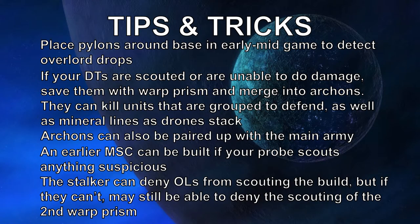Things you should know about the build: as a Protoss player, place pylons around the base early to mid game to detect Overlord drops. If your DTs are scouted or unable to do damage, save them with the Warp Prism and merge them into Archons. They can kill units that are grouped up to defend — grouped up lings or roaches — and queen snipes are very good, as well as hitting mineral lines when drones stack. Going for mineral lines is a little bit unsafe, but it can happen.